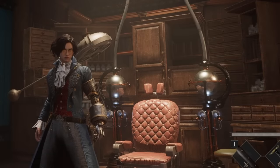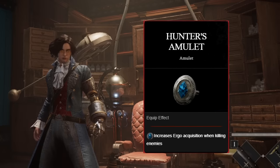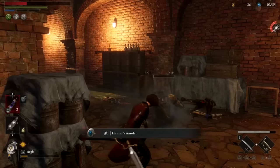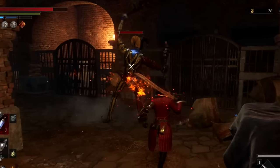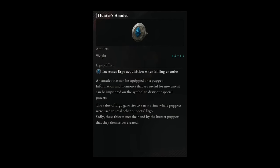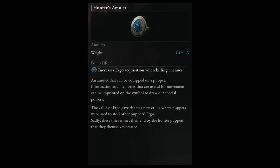There's a second impactful Ergo increaser: an equippable item called the Hunter's Amulet that literally boosts your Ergo gains whenever equipped. It's dropped by a miniboss found in the Lorenzini Arcade basement — basically a big jester that ambushes you in the wine cellars near the Arcade Basement Stargazer. The issue is it's found in Chapter 7, the later game. So the moment you hit Chapter 7, go get it, then come back to this method or use another one.